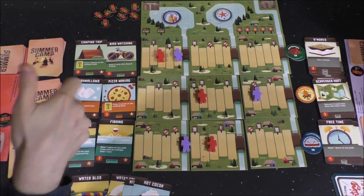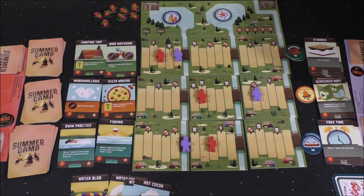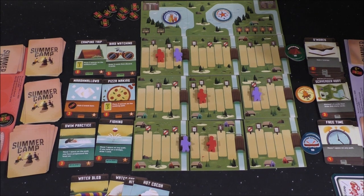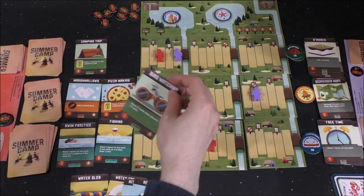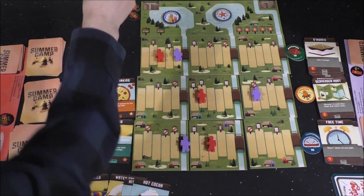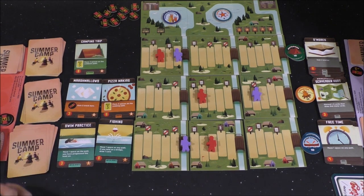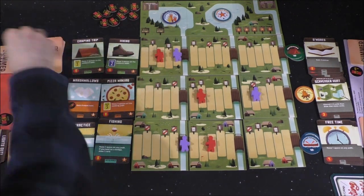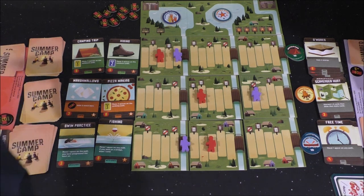With seven I could do six maybe. Move one space on any path. Draw three then discard three — Bird Watching. I kind of like the whole Bird Watching thing — that way I can get to my draw three card quicker. I'm going to do Bird Watching for five: that's four and then one token is five. So I'm going to take Bird Watching. A new card comes out.